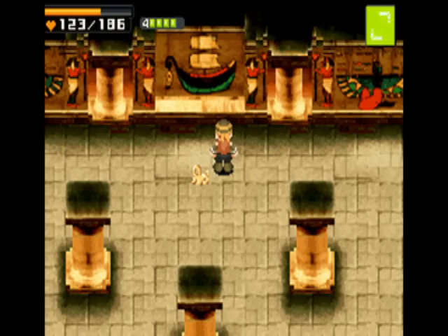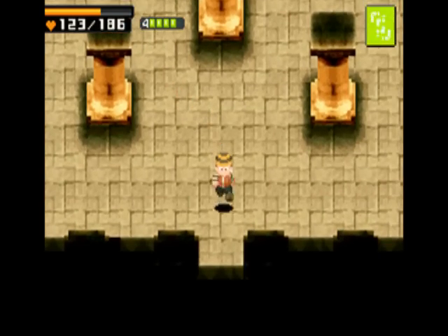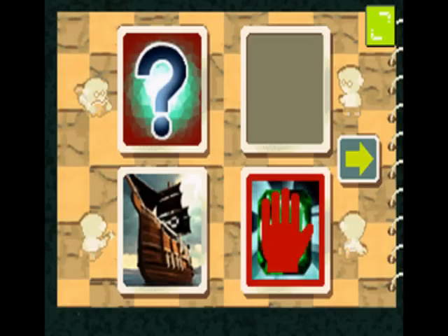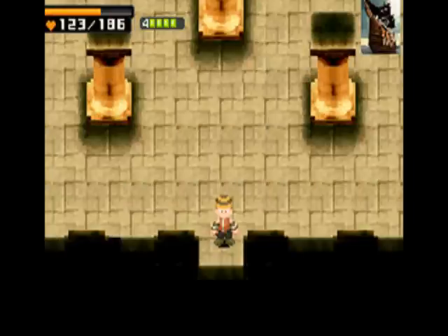There's a huge difference between level 1 and level 2 with Mochi. We got the emblem — let's get out of here now. In fact, there's such a huge difference that I am going to head back to the ship and recharge his decal real quick. Plus, it's easier than walking all the way out.